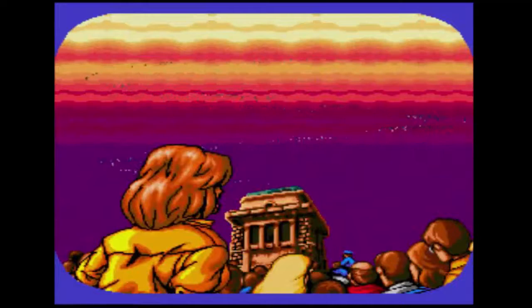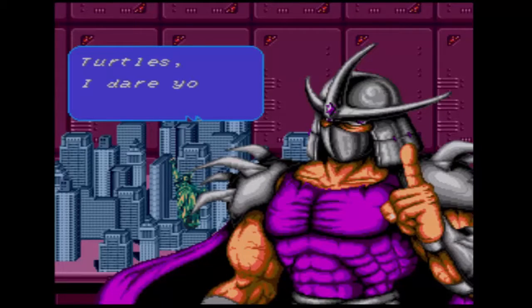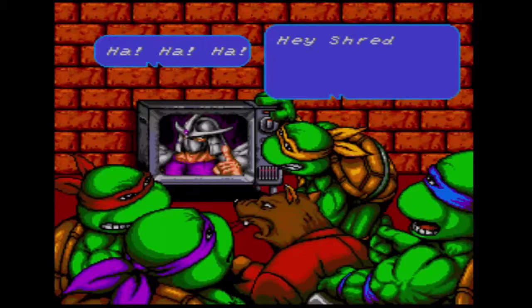In Hyperstone Heist, Shredder reveals that he's in possession of the Hyperstone, which contains tremendous power. With the power of the Hyperstone, Shredder threatens to take over the world and the Turtles have no choice but to try and stop him. Thus begins the journey of our four favourite Turtles.